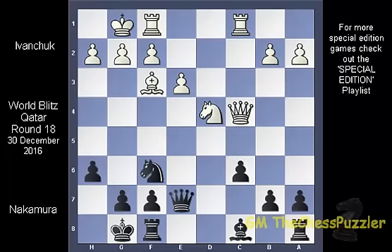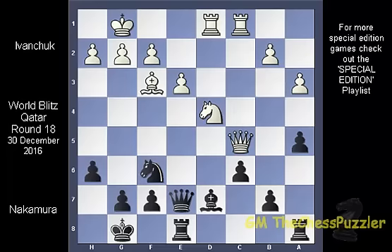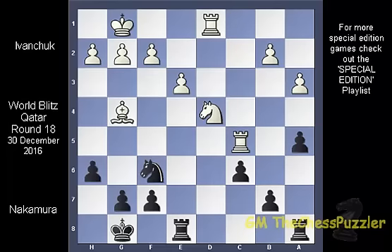Nakamura did not even move his knight in light of this but brought into play his rook, and Ivanchuk having done something similar by getting his own rook onto d1. Nakamura shoots with a5 followed up by a3. Knight e4 now works perfectly but Nakamura chose another variation and with Bd7 he had put into play another plan. Stopping black's plan, Ivanchuk traded off the queens and in turn black traded off the bishops.